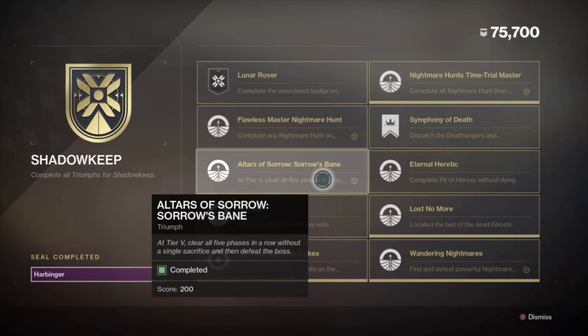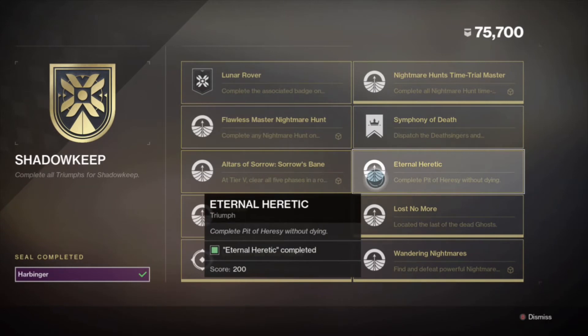Get a lobby of nine going in there just like escalation protocol, and make sure you have things like Divinity, tethers, and Nova Bombs — those are all great tools for this.